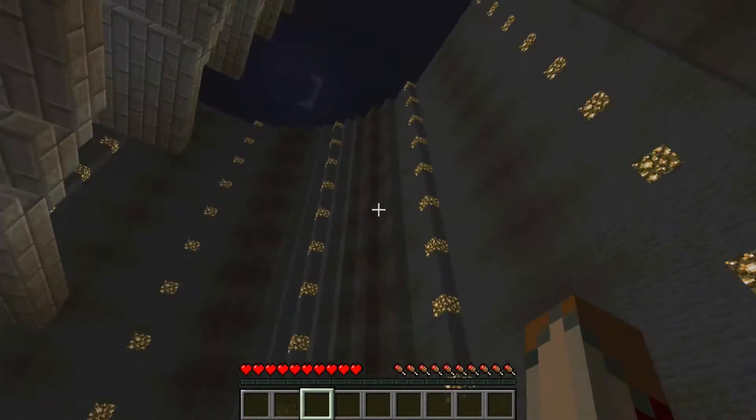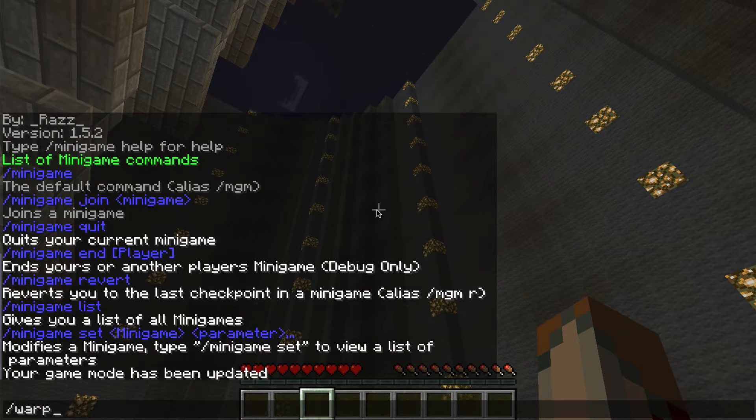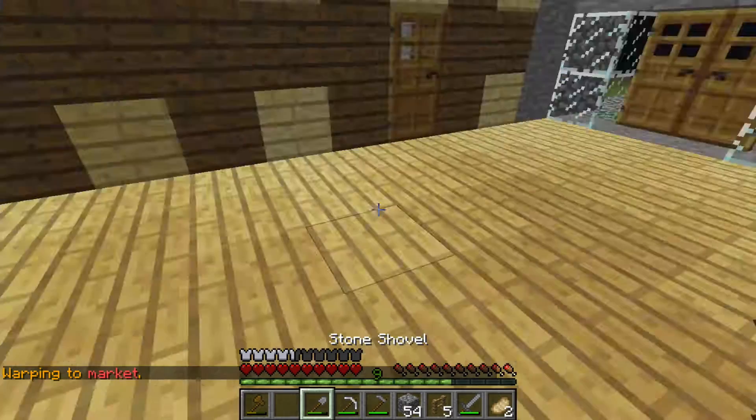I'm going to show you guys real quick how to do the warps from the command. You just type /warp with the forward slash and it's going to give you all the warps that are available to you. So we haven't checked out new town — I think the next one is going to be market. So we just go warp market and it takes us there.